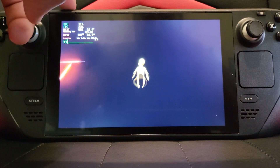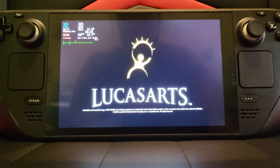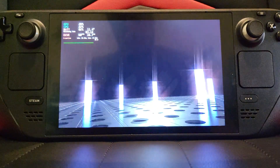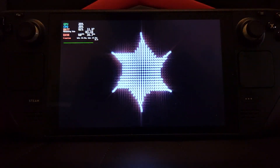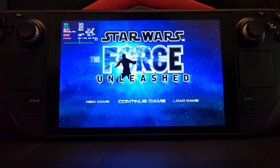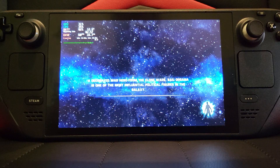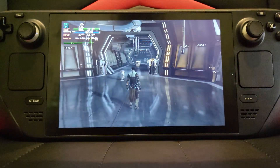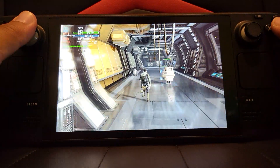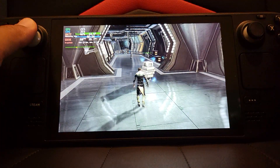There we go — the game loads. Click Continue Game. I just played the first level where you're playing as Darth Vader. Now you've gone through the tutorial and you're playing as Starkiller on this base. It's running great and it looks fantastic as well.